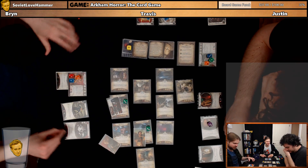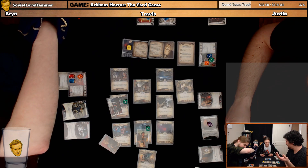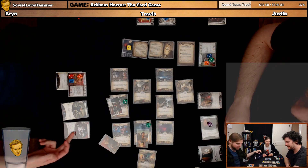I'll play the newspaper and investigate. I have no clues, so I get plus two — so I have four. I told you that card was good. Four to three. We're all good at investigating, which is good. I just got one additional clue because I had no clues.